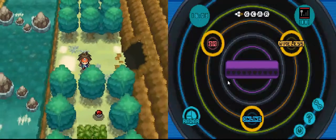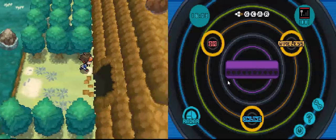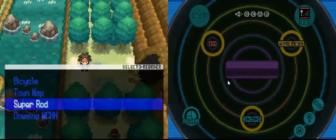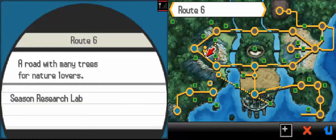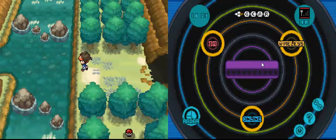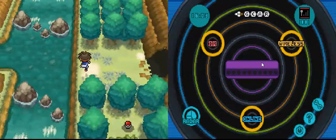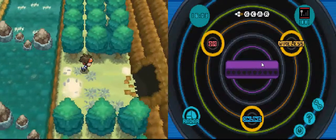If you want to know where to get the first Master Ball, you should go to the city which is near here, called Mistralton City, and try to go near the gym. You can see a Professor — I don't know her name — but she'll come to you and you can get a Master Ball.